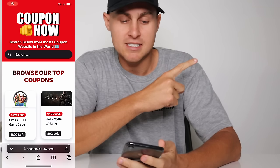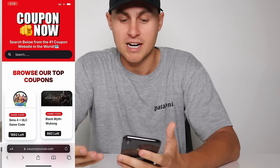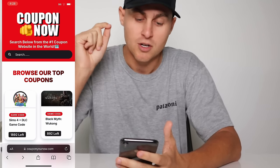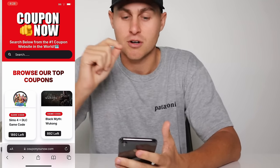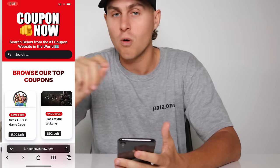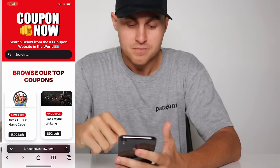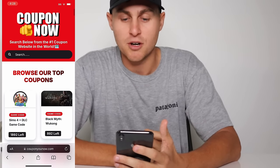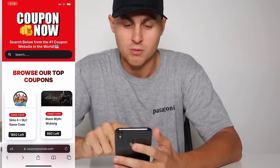What you need to do is this on a mobile device. So get out your mobile phone and do this right now. Basically what you're going to see on your screen right now is my screen recording. I'm going to run you through how to do this. The first step is you want to visit this website called couponunow.com — type www.couponunow.com, all one word. It should look like this, and you're going to see the CouponUNow site.